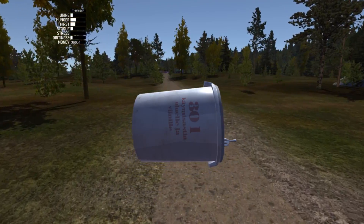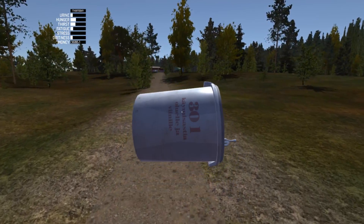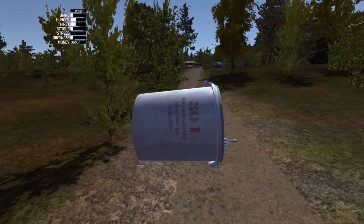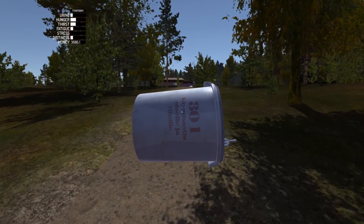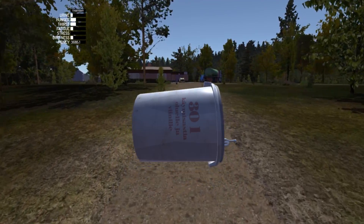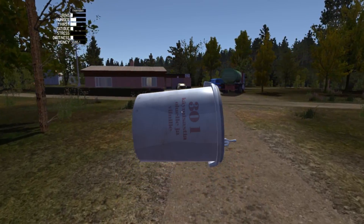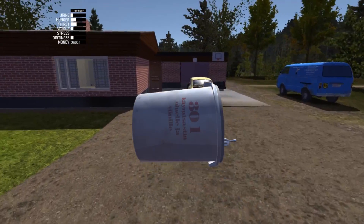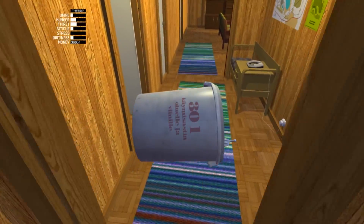Let's head back to the household and start making our home brew. If you were wondering what the sugar and the yeast was that we bought at the store on day one — or day two since we had to die by the train — this is what we're using it for. But there are very specific instructions that we need to follow, so I have those instructions off to the side here.